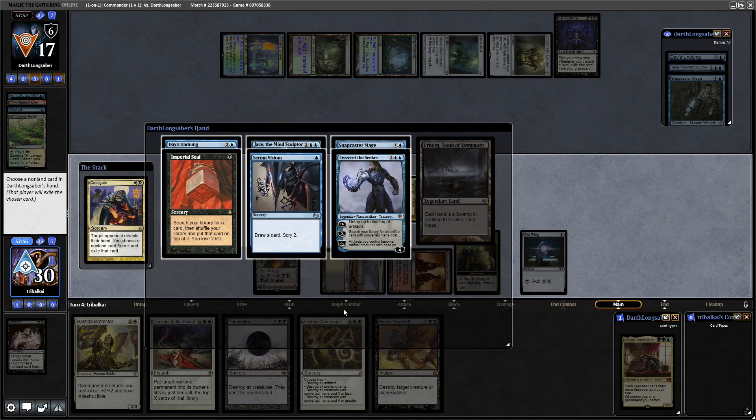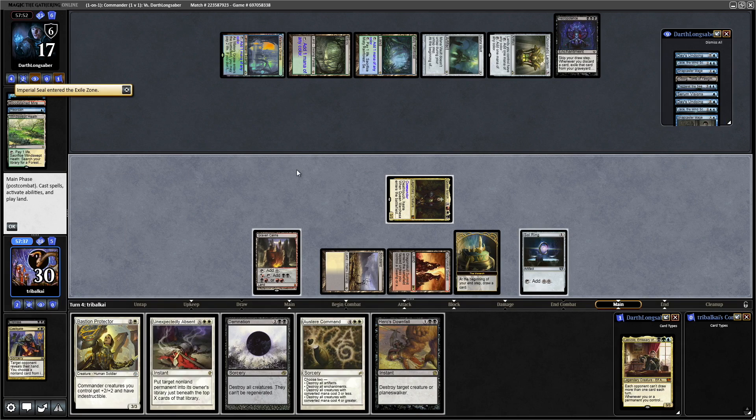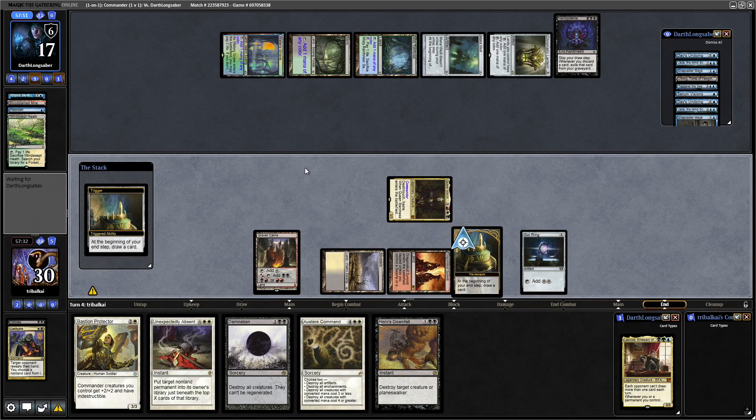There is an Imperial Seal and a Tezzeret the Seeker. If Tezzeret goes for the Shackles, we can get rid of it with Unexpectedly Absent or Hero's Downfall — the Planeswalker that is. I think we go for the Imperial Seal there, and then just pass over to our opponent and hope we draw into a land.